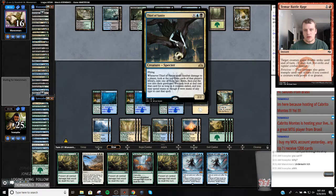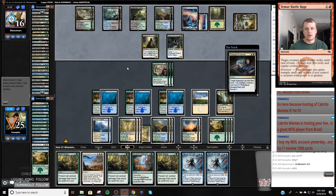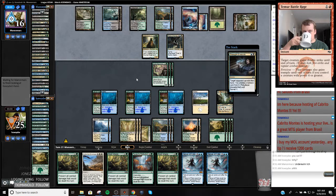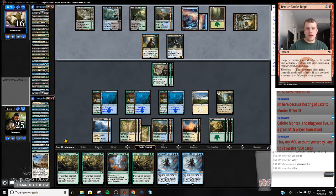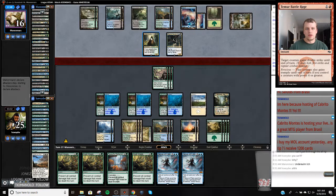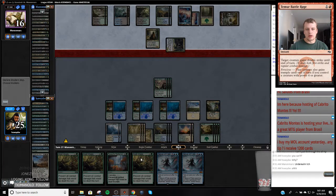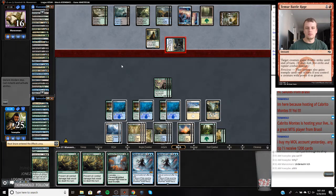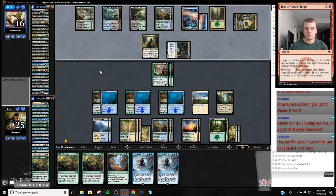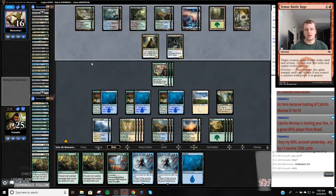I'm going to fight really hard to make sure this doesn't get an activation. Thought Eraser - okay. My opponent has to kill me this turn - they are just dead. What a weird game. They had to take their own Underrealm Lich off the battlefield. All right, we are not going to block. I am going to Root Snare. Pass through our turn. Then we will fog on their turn. And then my opponent is dead. Yeah, there are no cards left in their library. What a weird game.